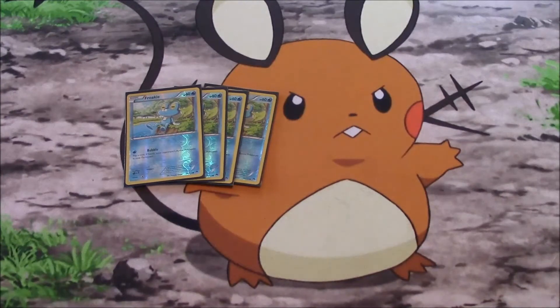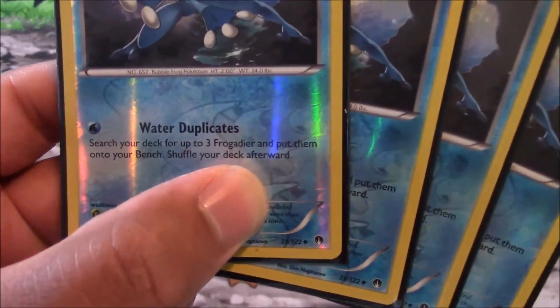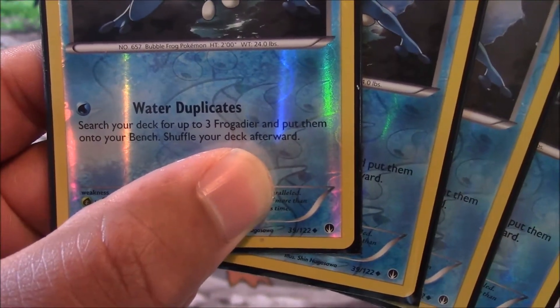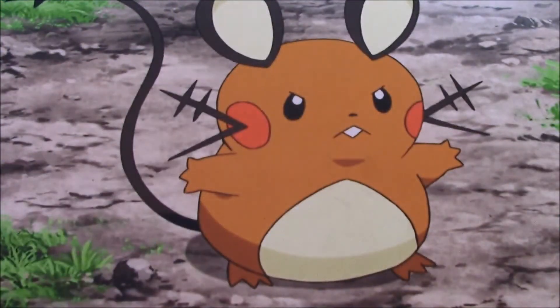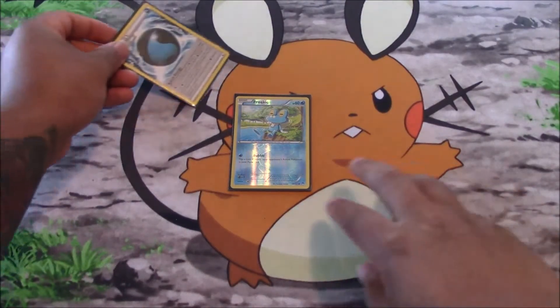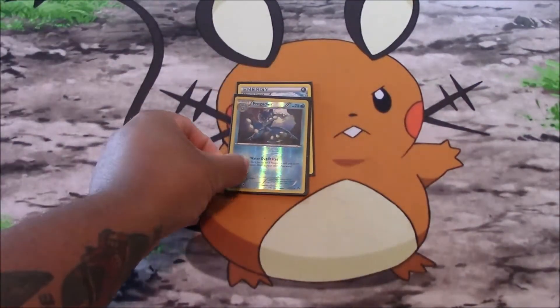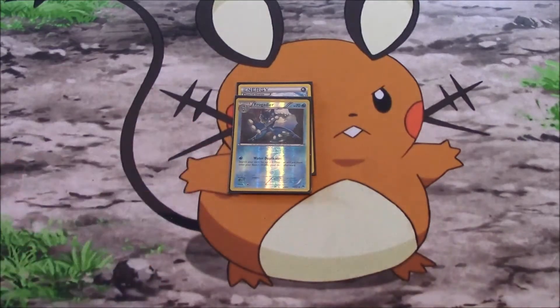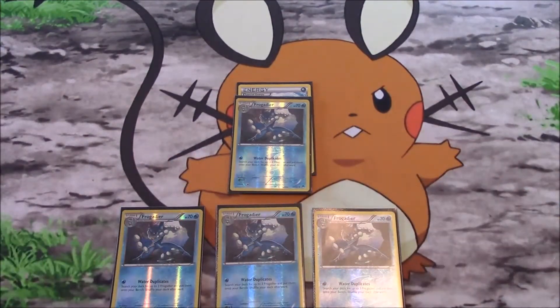Next up we run four copies of Frogadier, whose attack is Water Duplicate: search your deck for up to three Frogadier and put them on your bench, then shuffle your deck afterward. Here's how it basically works: you have your Frokie as your active with an energy attached. When it's your turn you can evolve to Frogadier and hit Water Duplicate — search your deck for three Frogadier and place them immediately on your bench. You do not have to have Frokies down, so this is kind of a leg up on your opponent.